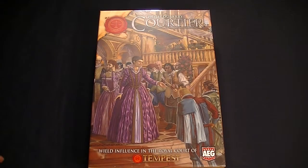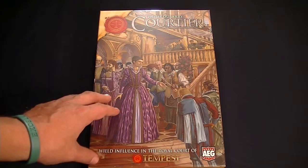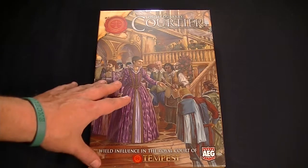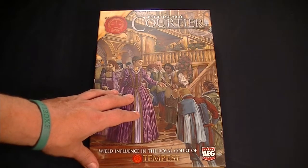Hi, gang. Jeff McAleer again, and today I'm taking a look at Courtier from AEG. This is the third of the four current titles in the City State of Tempest line of games.